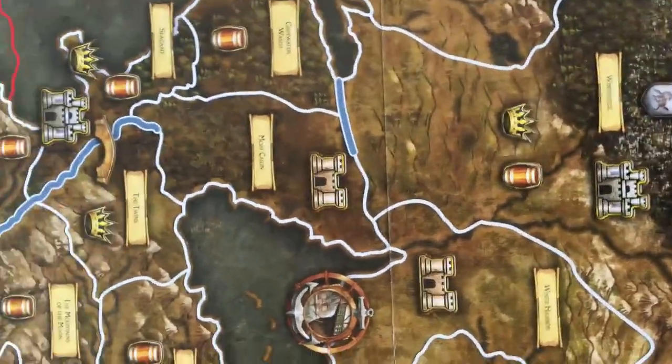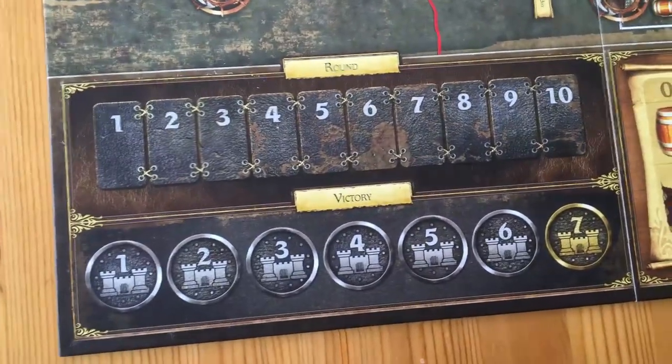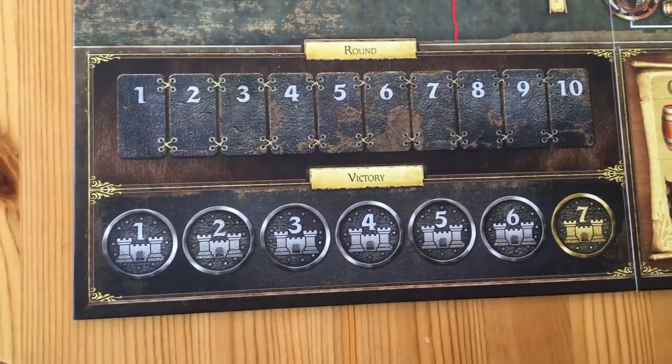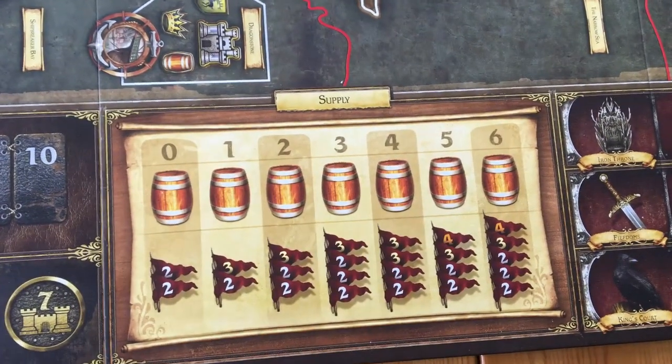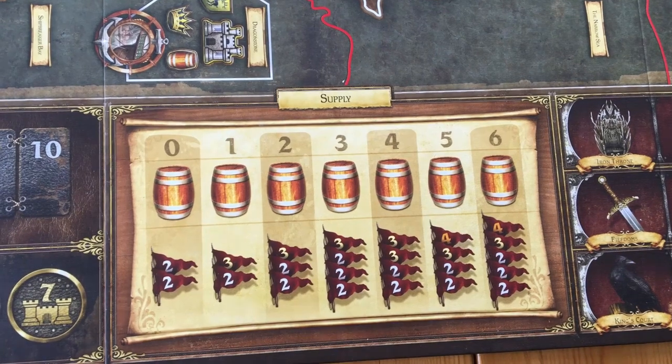We've found that it's really hard to win as the Starks — we haven't had anyone win playing Starks yet, so let me know down below if you have. We also have the rounds board: there are 10 rounds in the game, so after 10 rounds the game is done. We have the castles track — if you capture castles you move up, and if you get to seven castles you win the game.